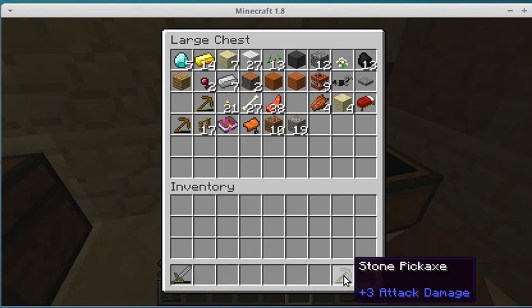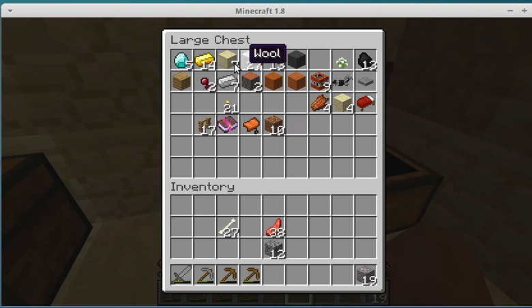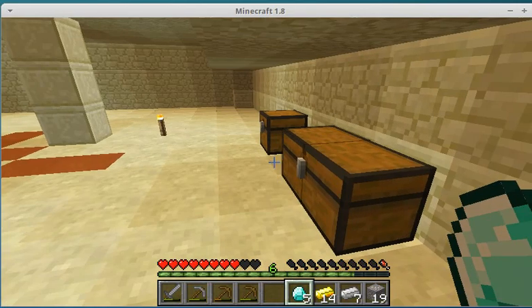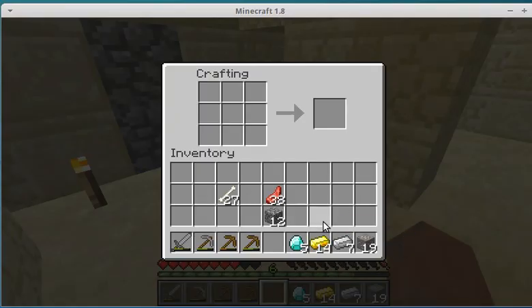Just get some tools out here. Let's get some bones and stuff. We're gonna have to cook some food and cook this. So I have some diamonds and stuff. Crafting table — I need a furnace.